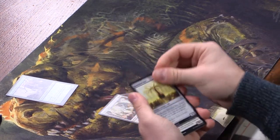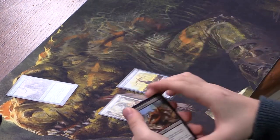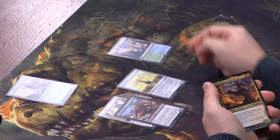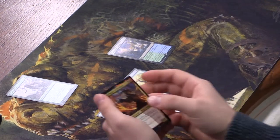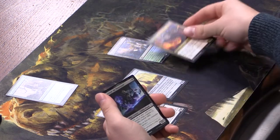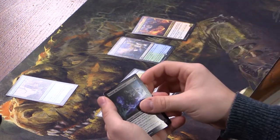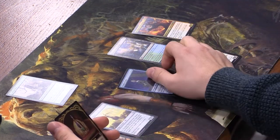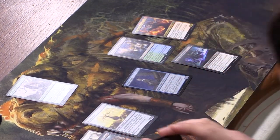Uncommons: Make a Stand, Burnished Hart — classic in Commander — Noxious Dragon, and another one of those lands, Rejuvenating Springs — enters tapped unless you have two or more opponents and you add green or blue. Then we have Juri, Master of the Revue. Tormod, the Desecrator and a foil Scholar of the Stars — looks nice. We've got a foil every pack so far. And a Monarch token.